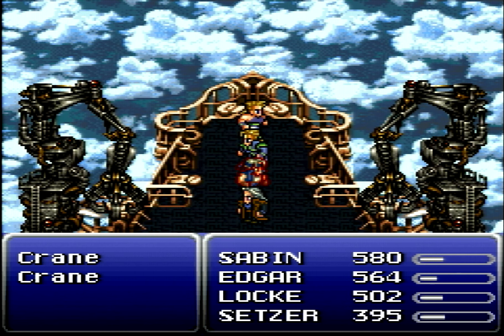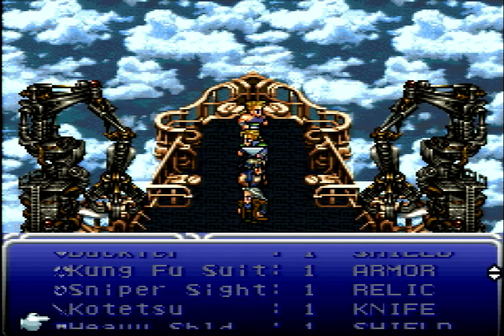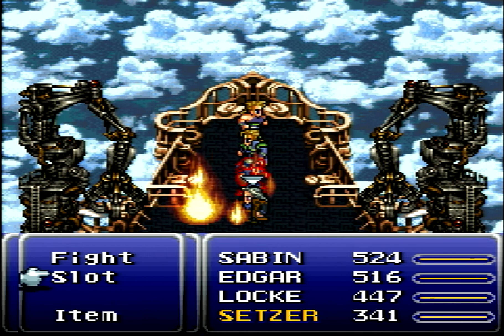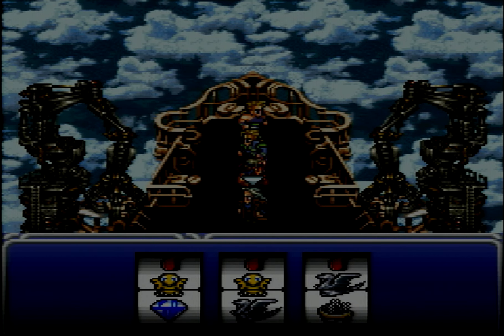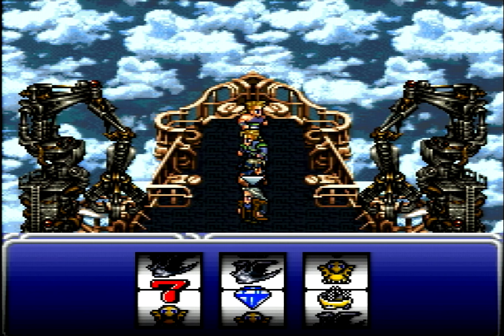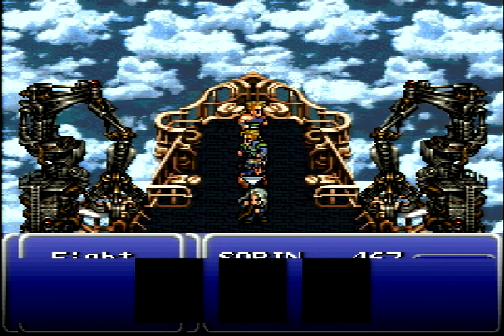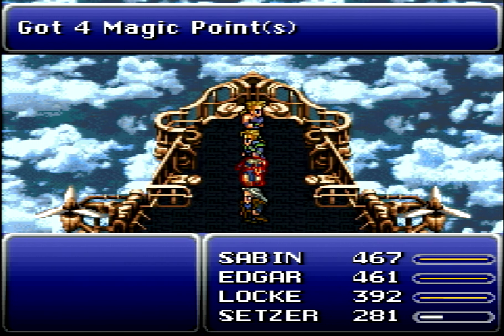We're going to execute a glitch called Joker Doom. By using an Echo Screen right now, we get to manipulate the RNG to allow something that shouldn't be possible. Once the animation finishes, we pull up Setzer's slots, quickly pause right below a seven, and now we have a lot of leeway to get the other sevens — you're not normally supposed to be able to do this during boss fights, but the Echo Screen resets the RNG so we can. One, two, three, four — boom. This allows us to cast Joker Doom on a boss and win instantaneously. But I'll see you back at the beginning of the fight where we'll play this normally.